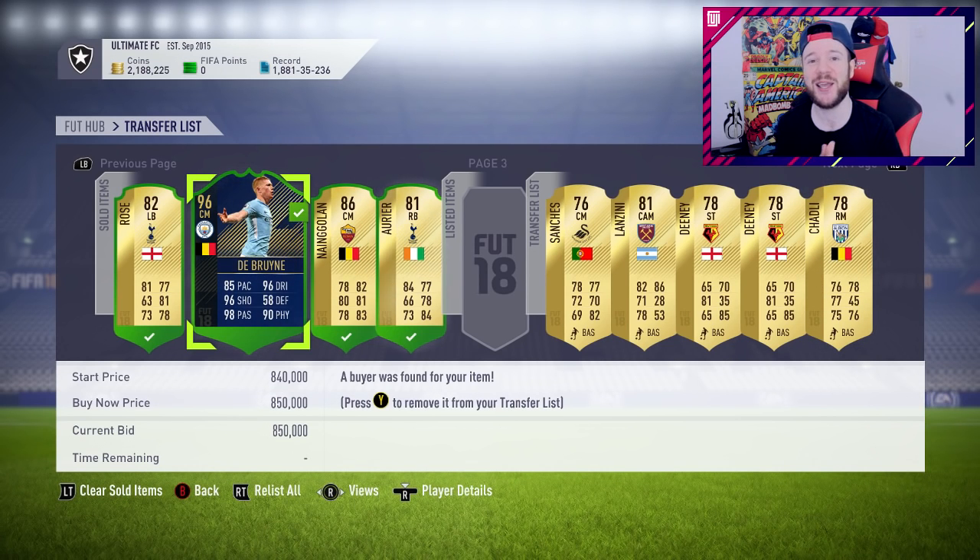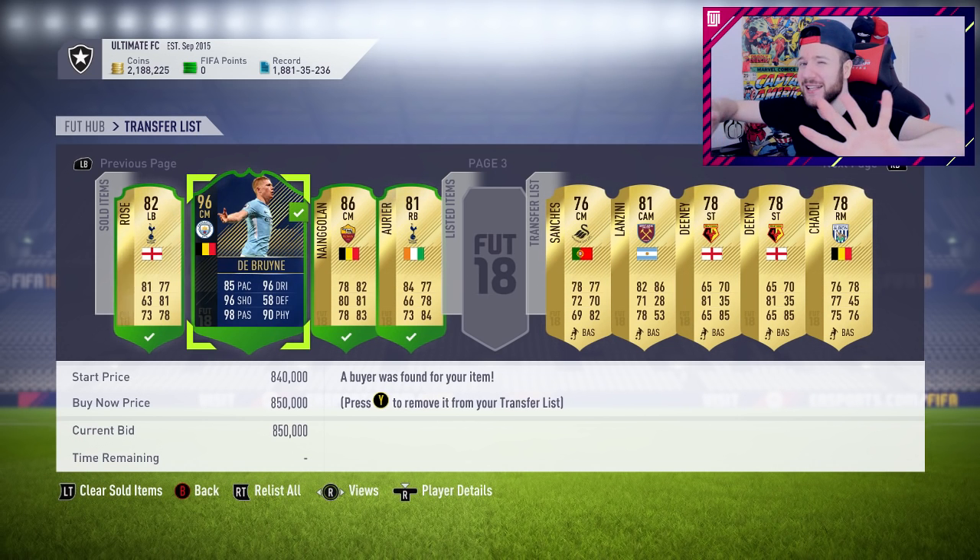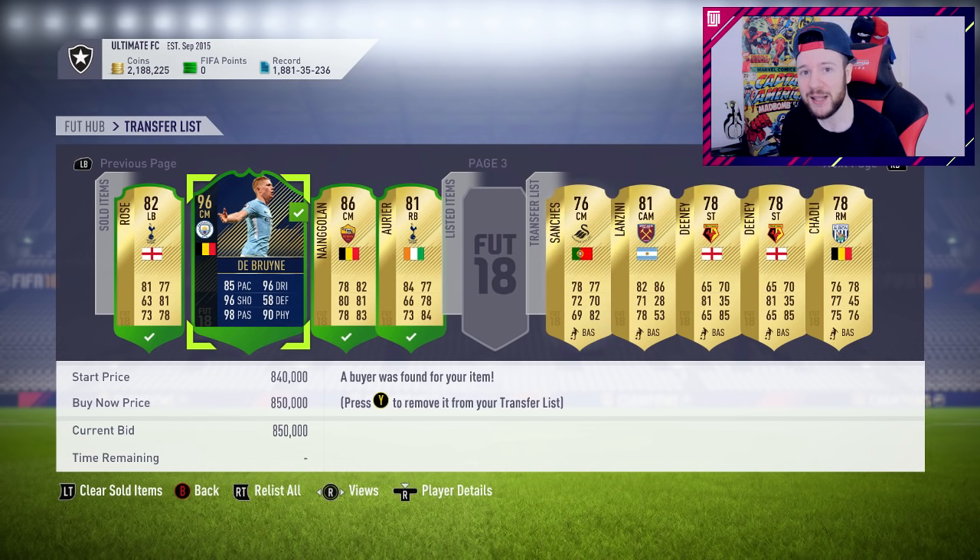Welcome back to the ultimate RTG. La Liga Team of the Season is here, but before we get into that we need to track back. The other day we decided to start the Premier League SBC. I was on stream opening up a ton of those premium Premier League upgrade packs, getting a whole load of players — high rated ones, non-informs, non-rares. Someone said I may as well put those towards the league SBC and get the SBC De Bruyne.